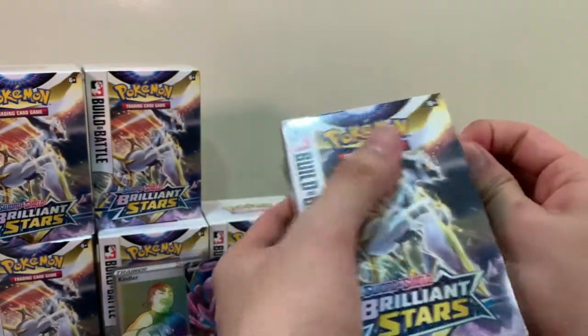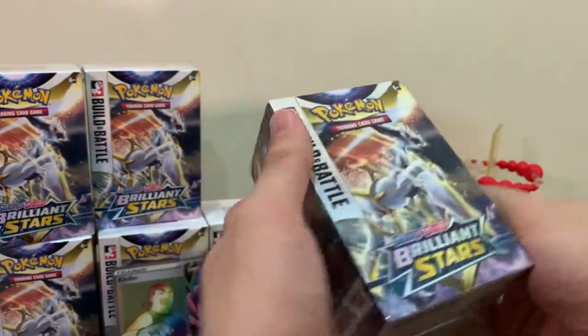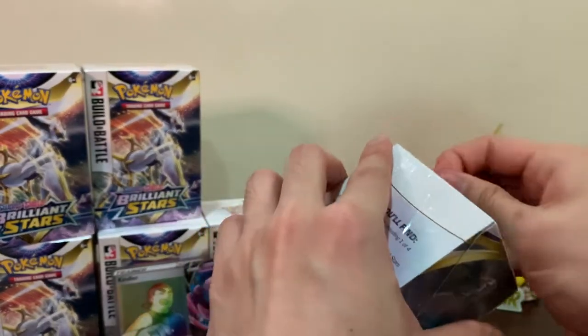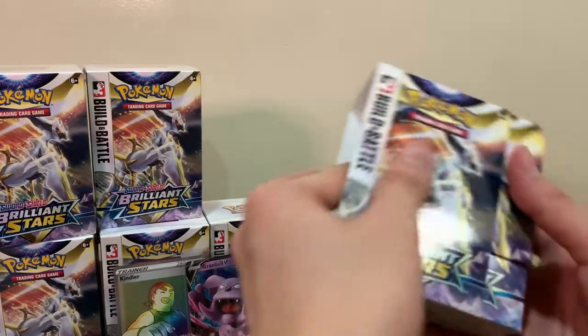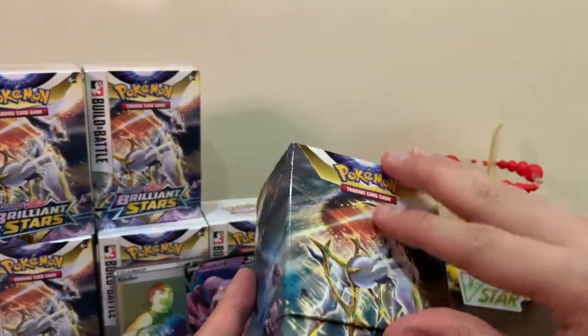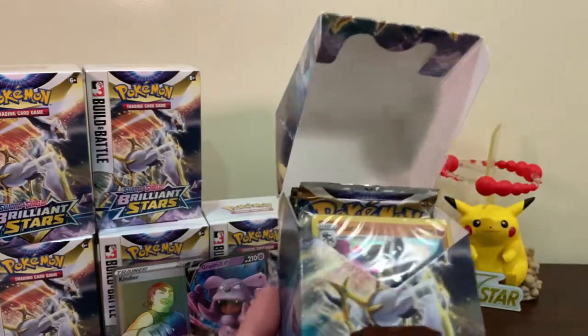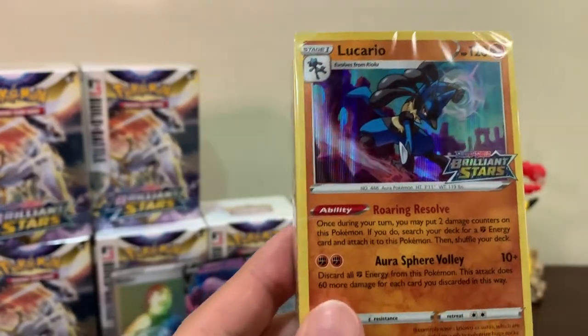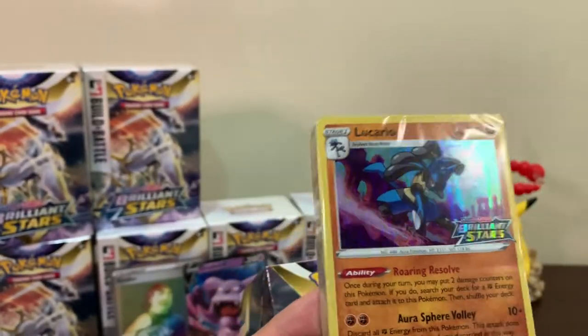That was an amazing first box - we pulled a Kindler rainbow rare! Let's see what promo card we get from this second box. We got a Lucario - nice! Lucario for our promo card.